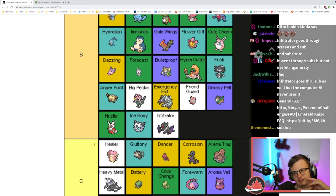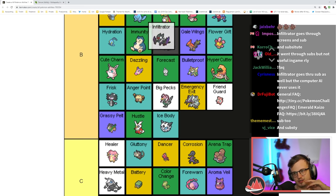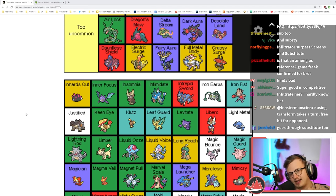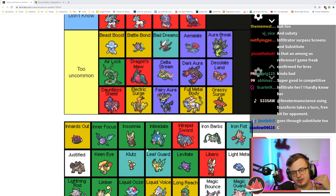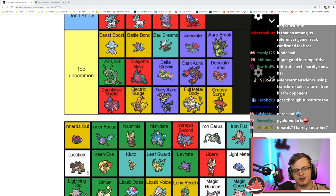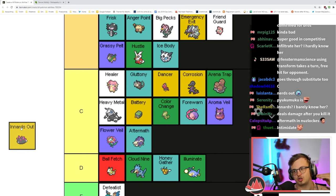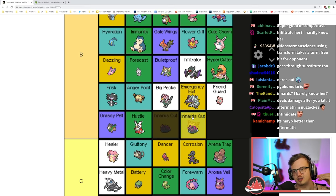Innards Out is pretty good — it's like Aftermath but the damage is based on the amount of HP you had left when you died. You can actually set this up to kill something, kind of like an Explosion. I think it's better than Aftermath for sure — actually B tier, because you can use this to kill a Pokémon.